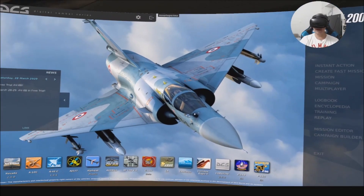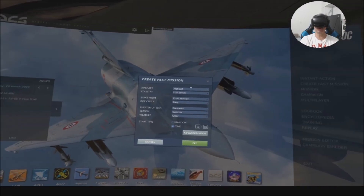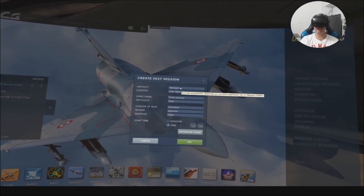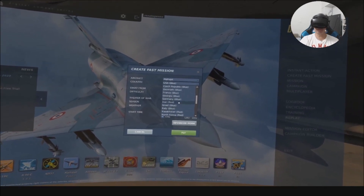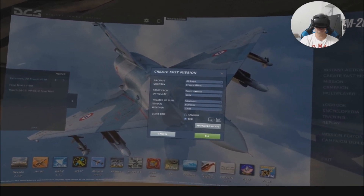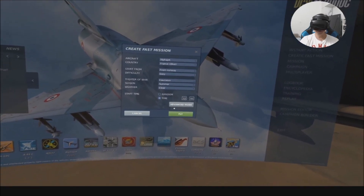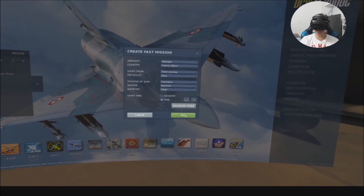So I'm back. If you want to play Alpha Jet, you need to create a fast mission. You need to choose the airplane Alpha Jet. The country — I'm going to choose French. Easy, Caucasus. I'm going to start from the runway and fly. Clear weather and fly.